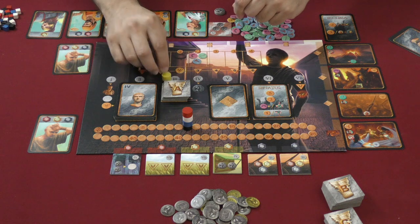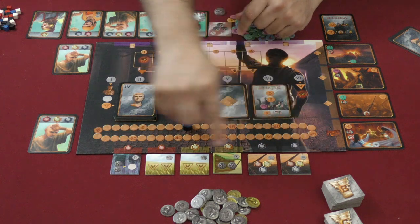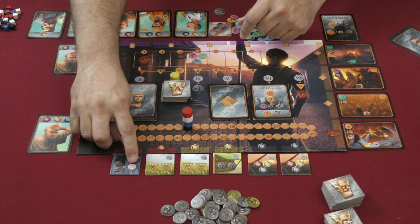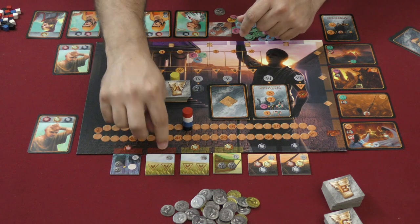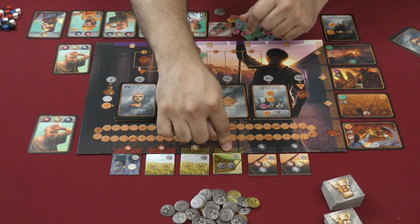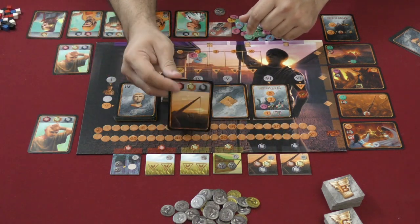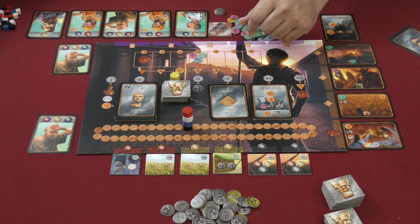The next stage is building construction. Starting from the start player again, I'm going to put one of these buildings up for auction - they do different things. For example, this one lets you in phase four pay two deniers to get any one of the tokens. This one feeds the people - two points worth of food. This one gets you more income every round. This one is a crane - as soon as you win these, you take the matching crane card, which simply lets you build buildings more efficiently later in the game.